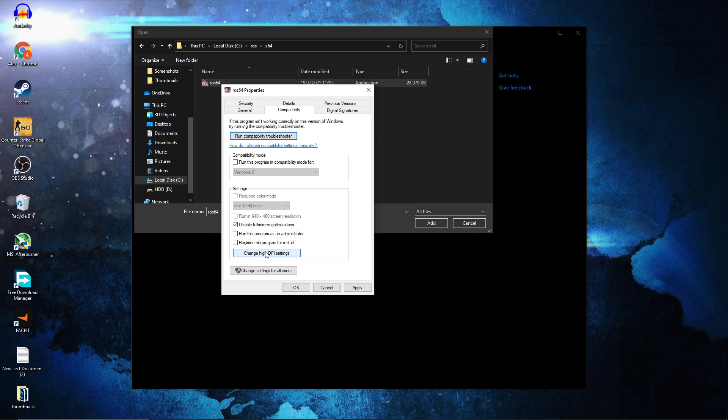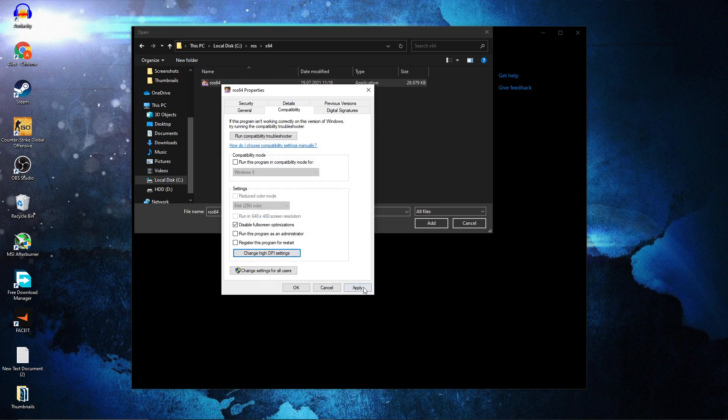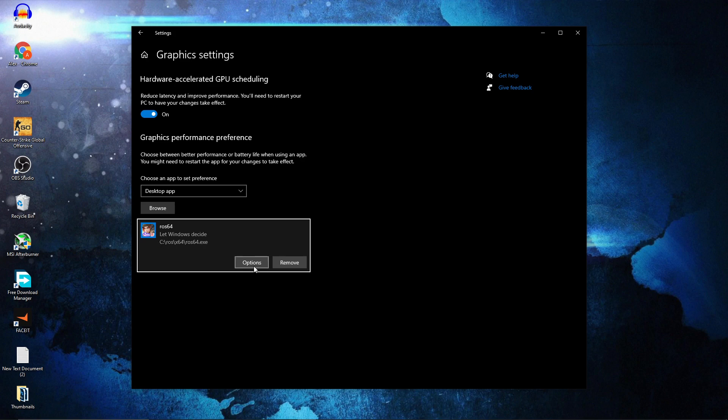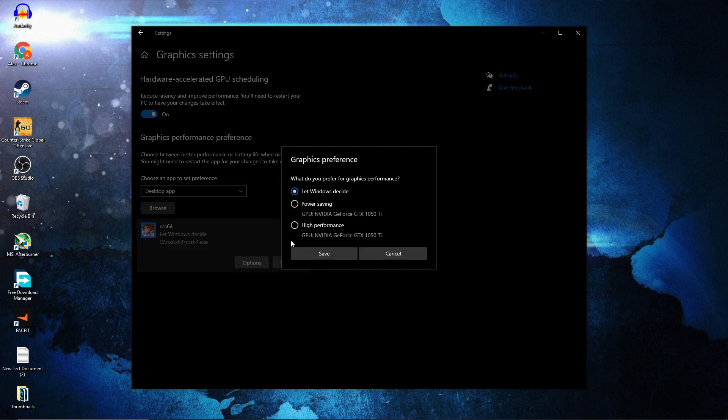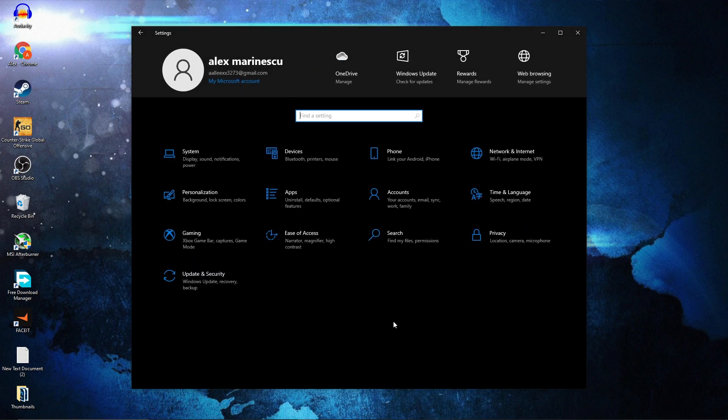Here you have to go to compatibility, check disable full screen optimization, then go here to change high DPI settings, check this box, then press OK, press apply, OK. Then select it, press here on add.